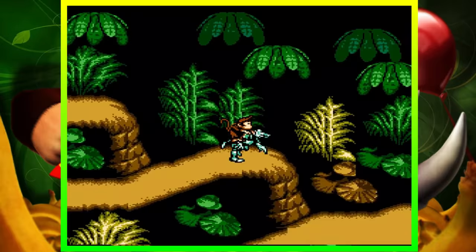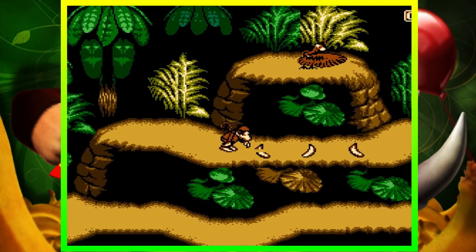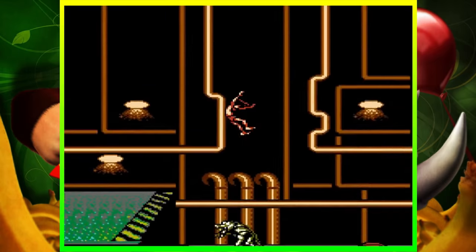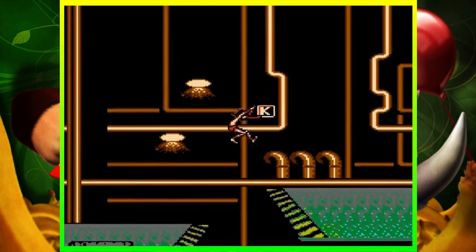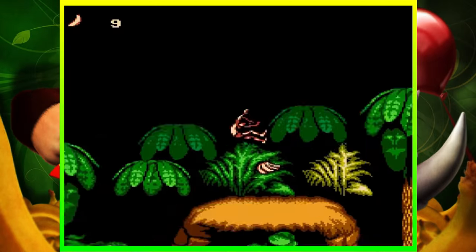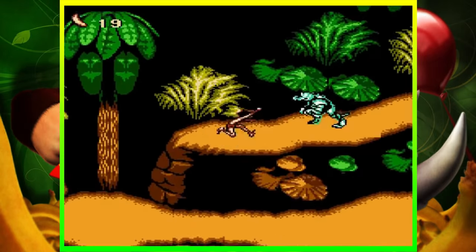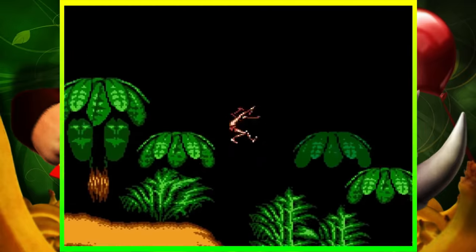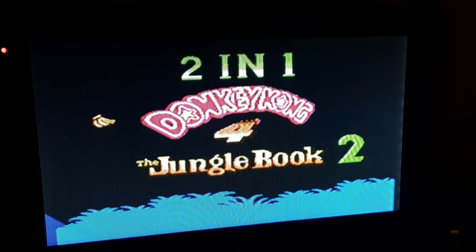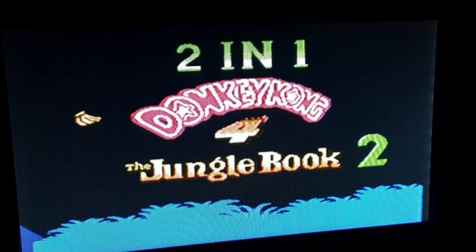In terms of obscure trivia regarding this game, perhaps the most amusing fact relates to how the bootleggers would double dip on profits. The very same year this game saw release, it was also released under a different name of Jungle Book 2. Considering most of the game takes place in a jungle, Jungle Book 2 is hilariously the same game, only with Donkey Kong and Diddy Kong switched out for Mowgli, resulting in very amusing results indeed. The publishers would even be cheeky enough to sell this game on another cartridge marketed as 2-in-1, letting you play both Donkey Kong Country 4 and Jungle Book 2.